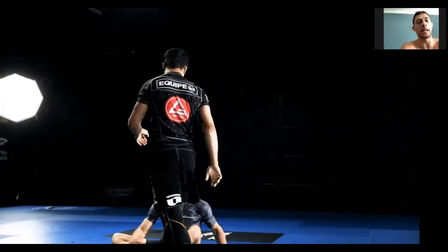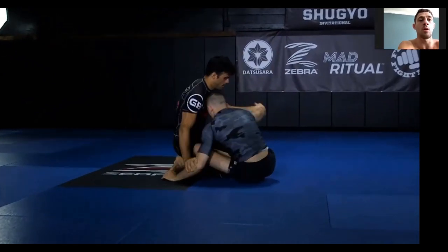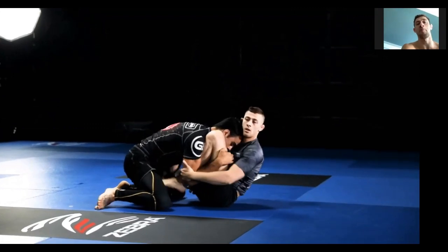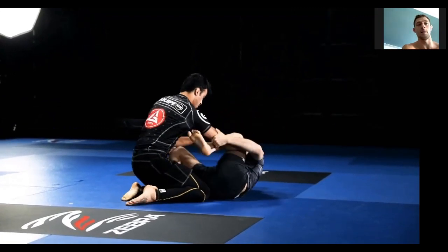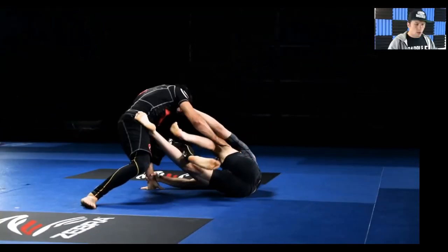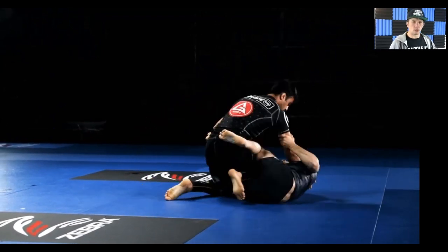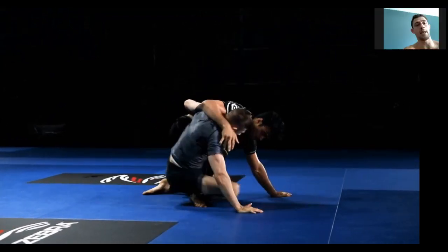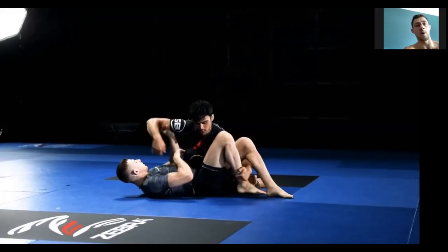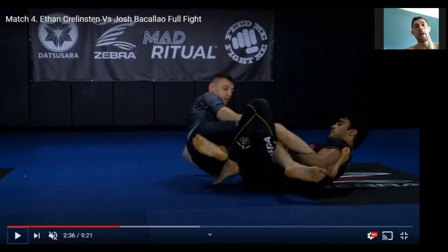Here I'm trying to get on top of him a lot. I'm trying to get him to pressure into me more and more, threaten the back, and then get him to put his back on the mat reactively to hide from my back take. I think I did a lot of my better work in this match when I was playing from top position. The way I almost scissor sweep from the knee shield is really nice to get the hand to the mat.